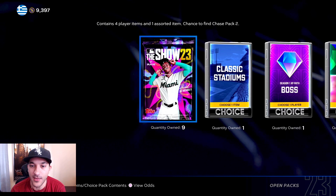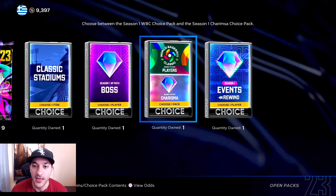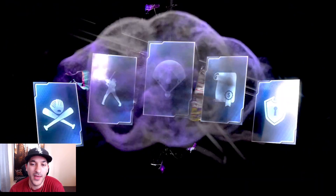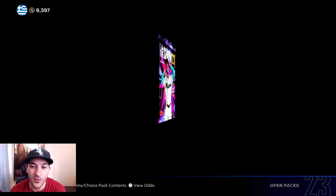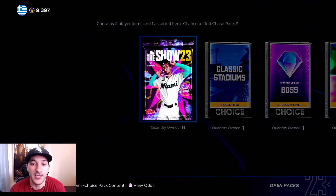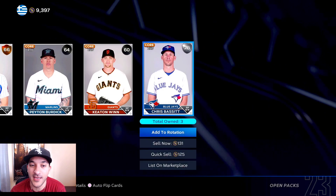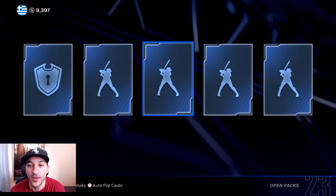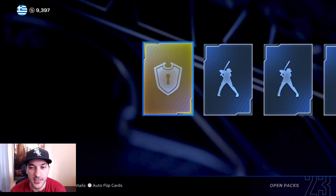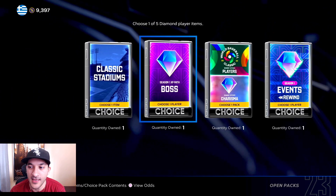Let's get into the packs. We've got nine show packs, a classic stadium pack from weekly wonders, the boss pack from the XP reward, a world classic slash charisma pack, and an events pack since we're working on events. In the nine show packs, would be nice for a diamond - we got Marty, starting off with a gold player. Nothing else in that one. We got Alexis Diaz - some gold players but no diamonds today, so nothing really in those show packs.